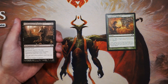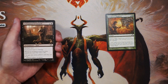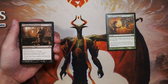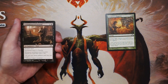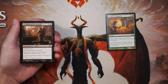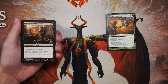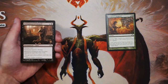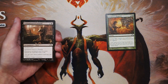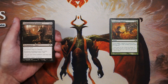Contaminated Ground is an enchant land for one and a black. The enchanted land becomes a swamp, and whenever it becomes tapped its controller loses two life. It's an interesting card — you can play it early and it'll probably deal two, four, maybe six damage. But later in the game they'll play around it since they won't need to tap all their lands. It does set them back a little, and I think it's better than Predator's Rapport, but it's not a first-pickable card by any means.